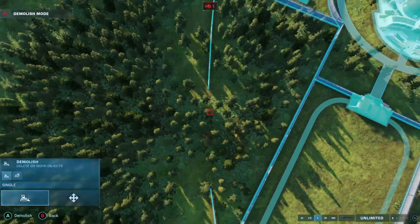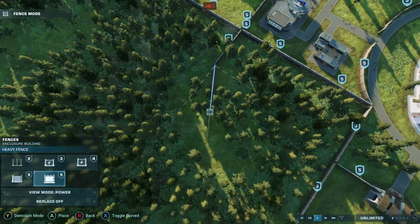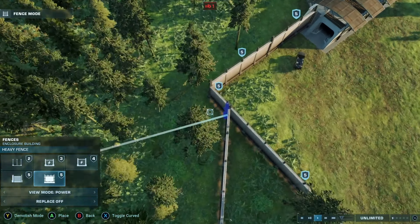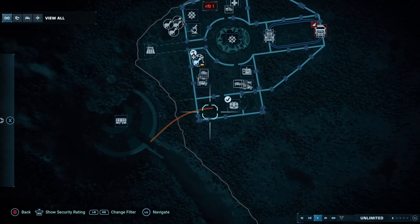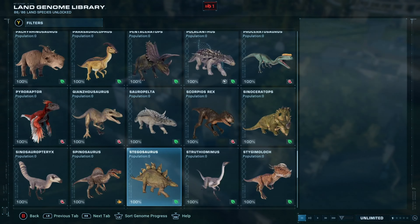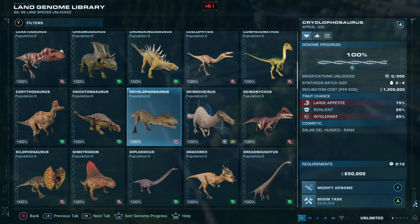Jurassic World Evolution 2 is one of the most successful Frontier games, only behind the original Jurassic World Evolution. The amount of DLCs they could add is ridiculous and could easily support it for another 5 years. One of the reasons JW1 stopped being supported was due to the fact that Frontier was developing JW2. I don't think we will be getting a JW3, so that's not going to get in the way of JW2's development. So maybe we will still see more DLCs in 2024. But for now, let's focus on 2023 — we have to live in the present.